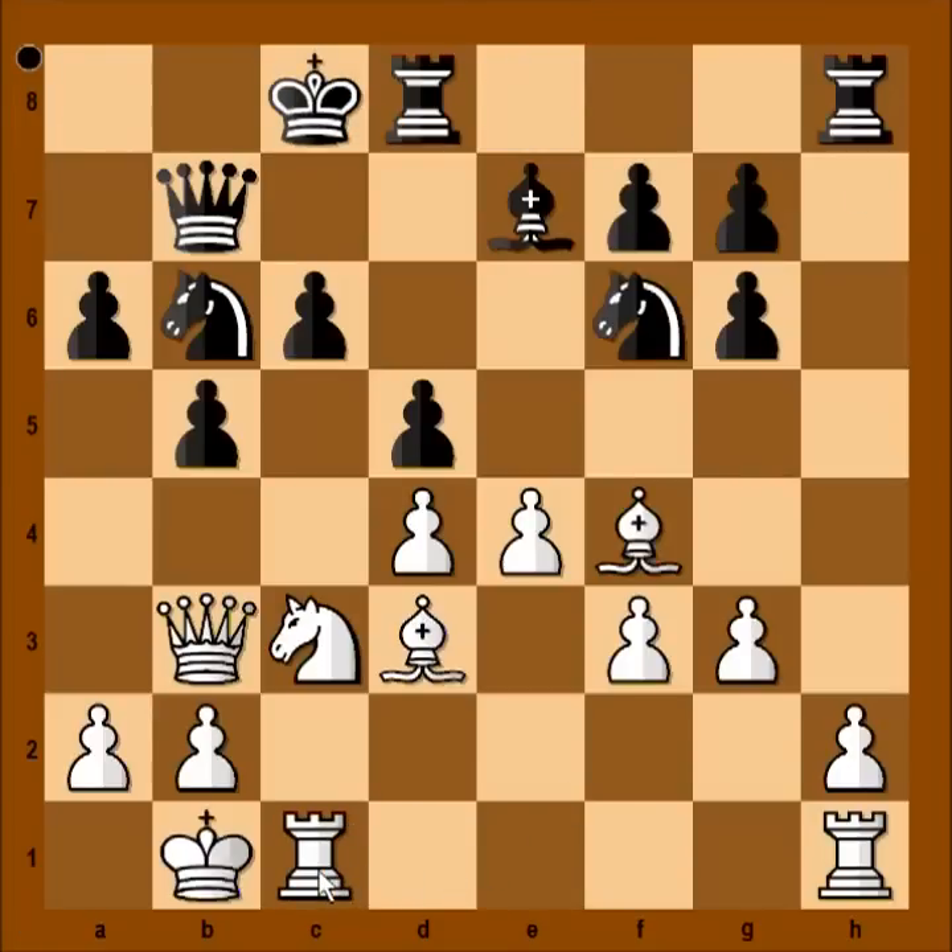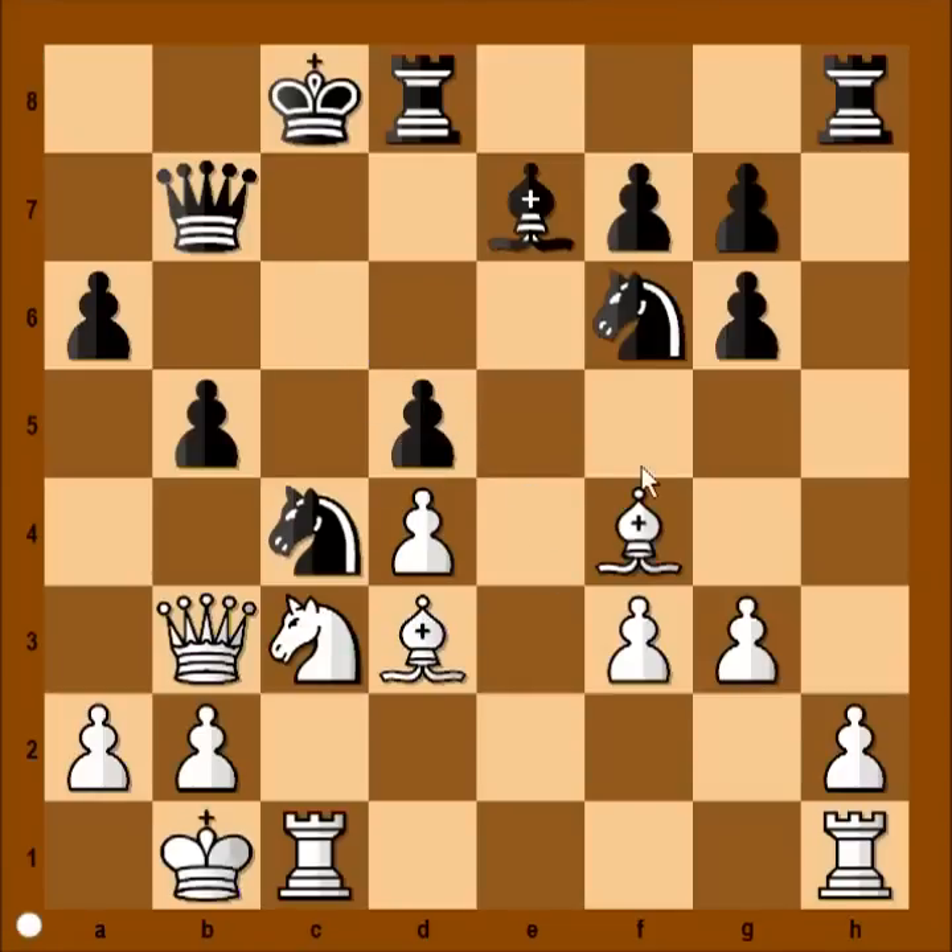Rook to c1, placing the rook on the same file where the black king is. Black thought knight to c4 will solve the problem. Pawn takes pawn, pawn takes pawn. It is white to move and to play a killer move. If you wish, you can pause this video and try to find the winning move for white in this position. Ready?